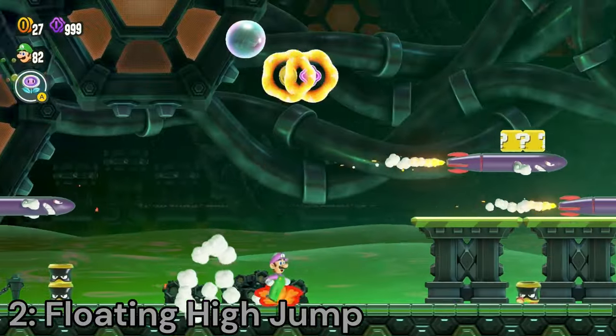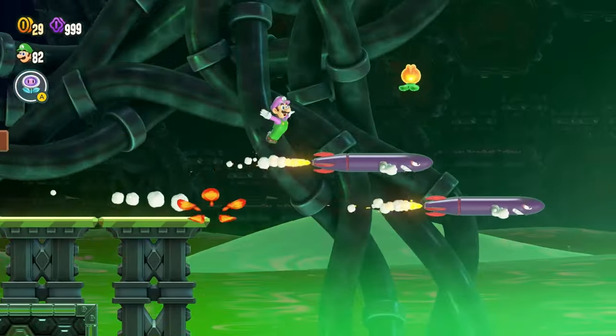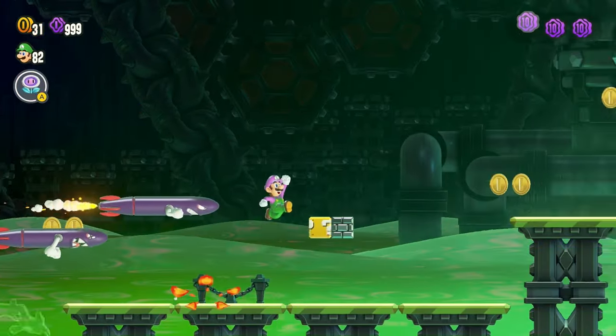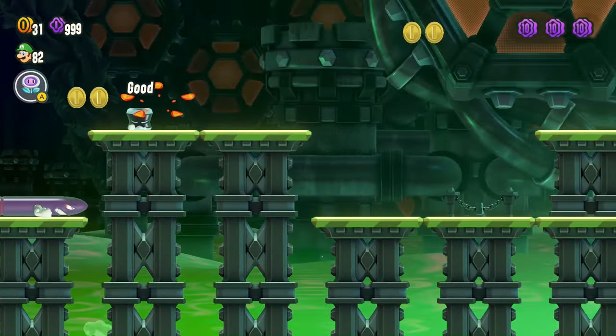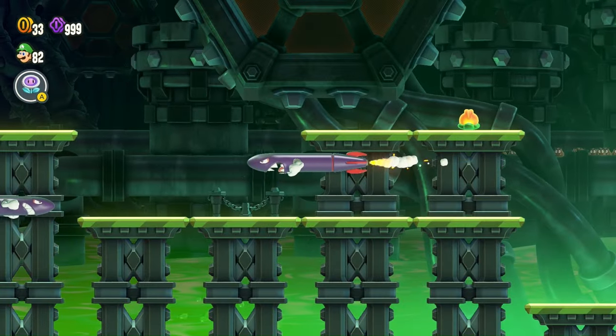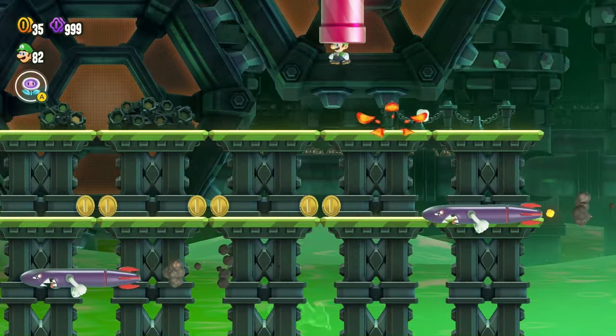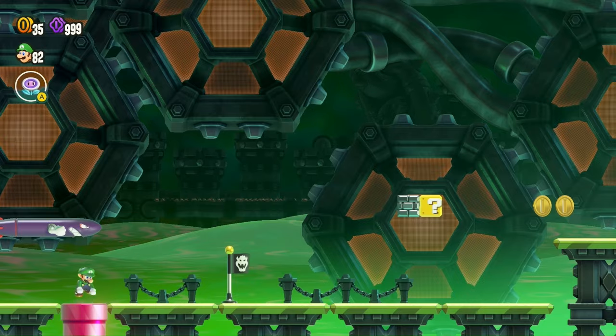Floating High Jump — this badge basically just gives you Luigi physics. You get a really floaty jump, allowing you to jump higher and stall in the air. And it doesn't even make the controls slippery, which is a huge plus. This is a great badge because it expands on Mario's moveset so much. You can cross further gaps, reach higher places, and save yourself from falling. It's just such an amazing and versatile badge.